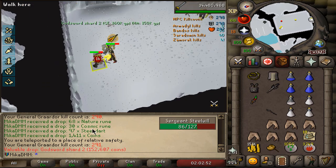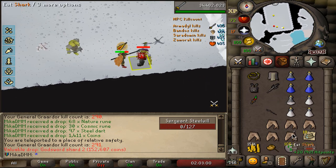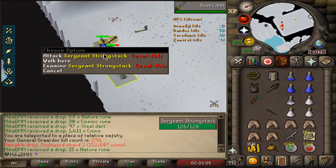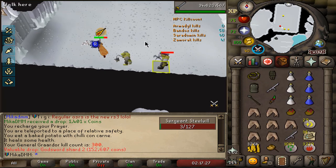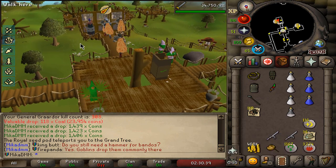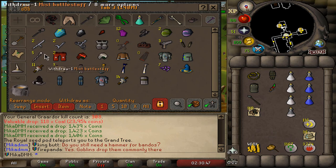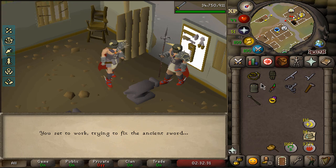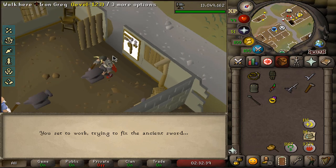Our first drop coming in at kill count 291 — we get a godsword shard 2. I'm not sure if that's the one I needed for the second blade, but it might very well be. So this could lead to our second godsword completion if we get a Bandos hilt, which would be absolutely lovely. We got another godsword shard 2 — so now we know we have extras. I eventually want to have four godswords, so every godsword shard I get I'll be happy with. The moment of truth: it is the right shard, so that will be the second blade basically done. Let's make another blade — very nice. So now when we finally get a Bandos hilt, I'll be able to make ourselves a second godsword.